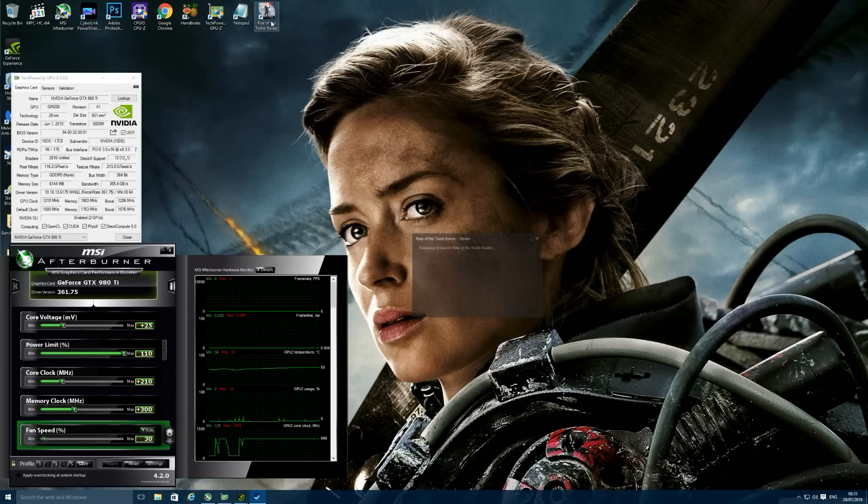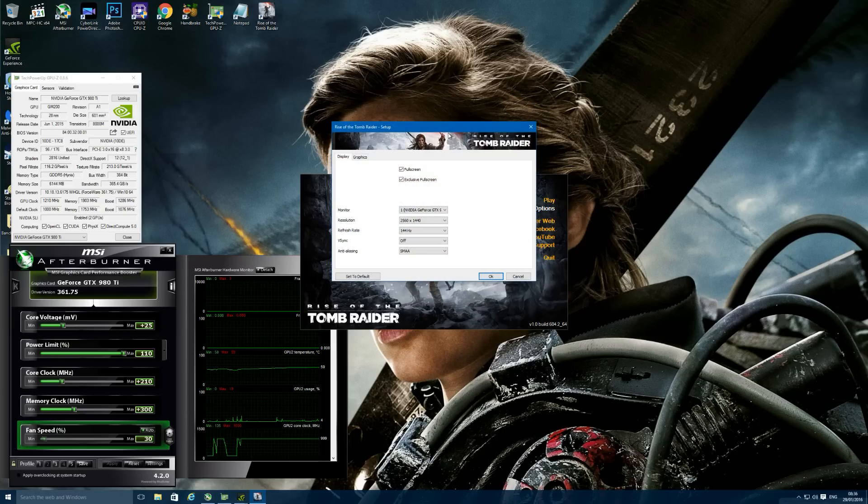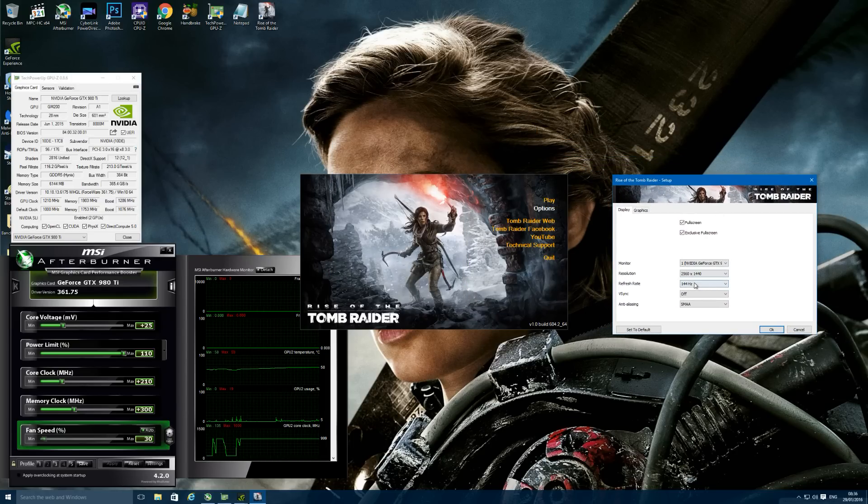I'm going to bring up Tomb Raider and show you the in-game settings I'm going to use, just to give you a quick comparison so you guys can see for yourself. The resolution I'm using is 2560 by 1440, and anti-aliasing is SMAA — that's the method I chose. You can also choose super-sampling anti-aliasing times two and four, as well as FXAA.